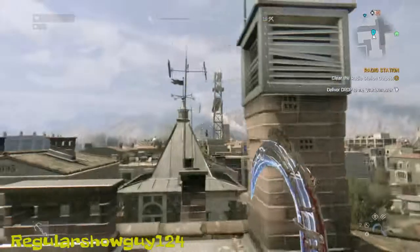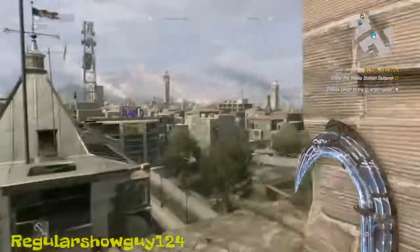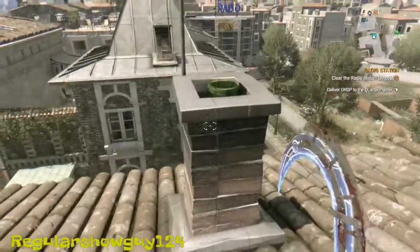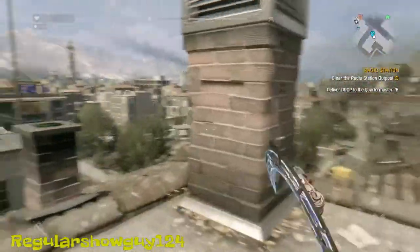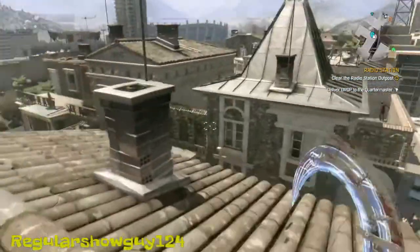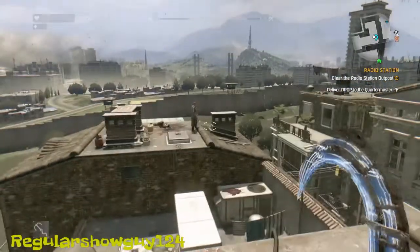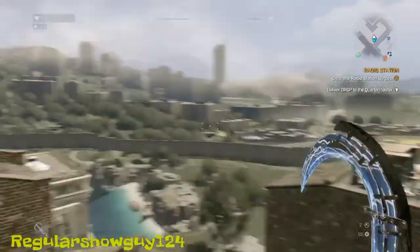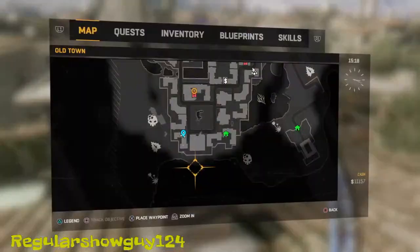I bet you're wondering, why not just go to the radio tower and find all the tubes from there? Well, you have to go on each chimney and poke around — there are like 30, 40, or 50 of those scattered everywhere. I've been searching around and couldn't find any, so I decided to look up a video on YouTube on how to find it. Now you know your location — it's right there.